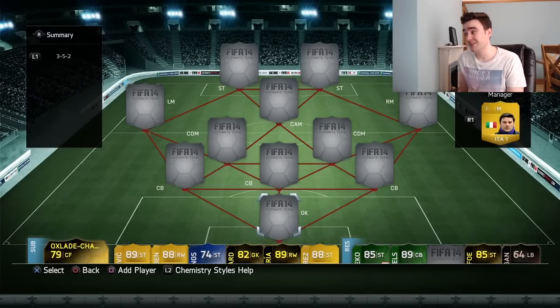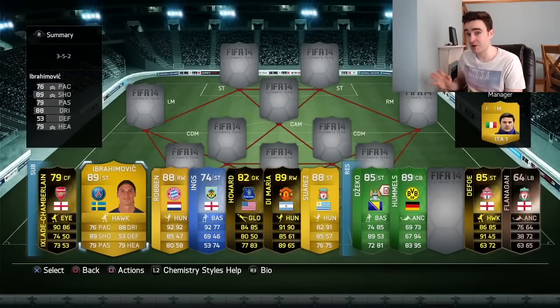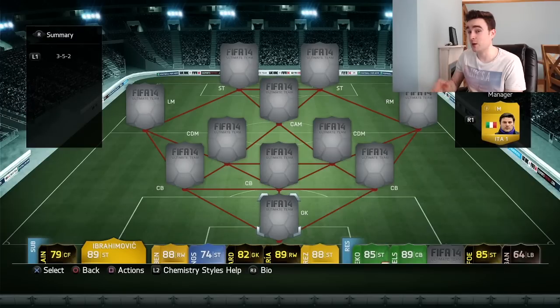I'm going to go on a whim and say this is probably — maybe excluding one striker, it's Immobile and he's not particularly amazing — this could be the best team of the season yet. If you guys enjoy this video and want to see some more retro FIFA 14, I'm thinking we should do a video around 5-star skill moves Ibrahimovic. If you would like to see that, smash a like on this video. Can you guys get 5,000 likes in the first two hours? It's a big challenge but I reckon you guys can do it.